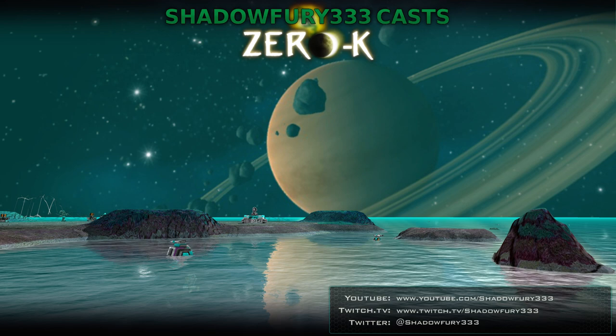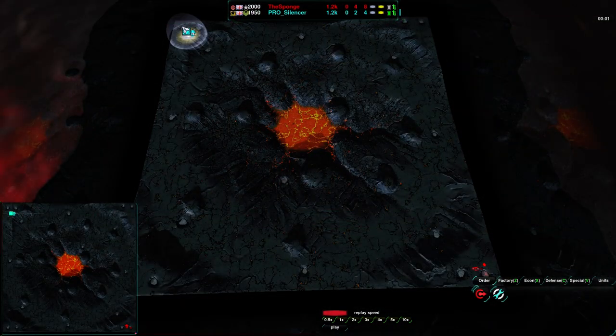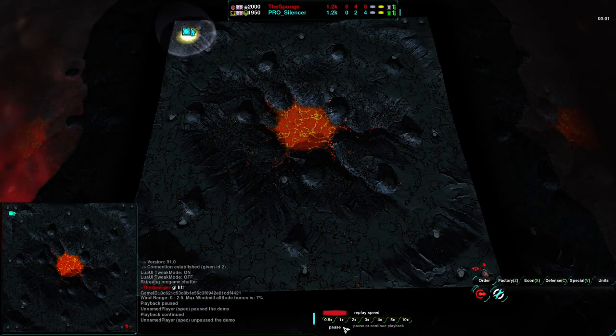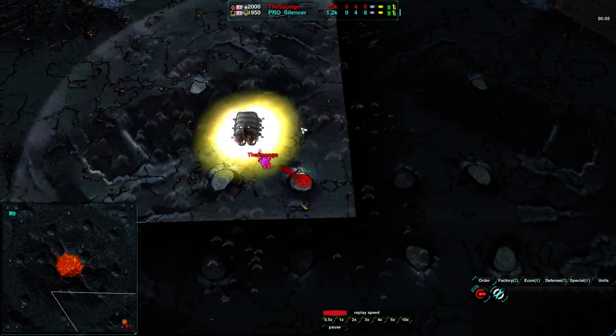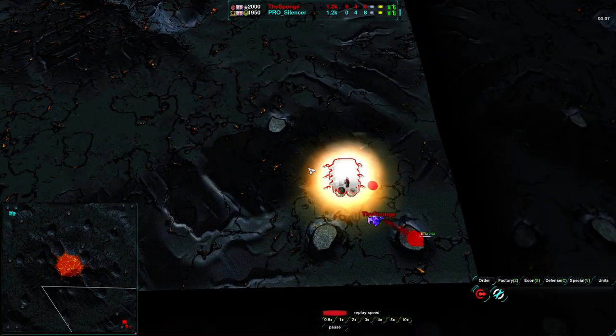Welcome back fans to another exhibition match. This is Shadowfury33 bringing you another match between the Sponge and Silencer. For the last match on Battles for Planet 17 where the Sponge basically just picked his battles more wisely than Silencer, we have a match on Kaleo. Silencer starting out in the top left, northwest corner of the map, going for cloakies. The Sponge in the southeast corner also going for cloakies — on Kaleo this is not uncommon.